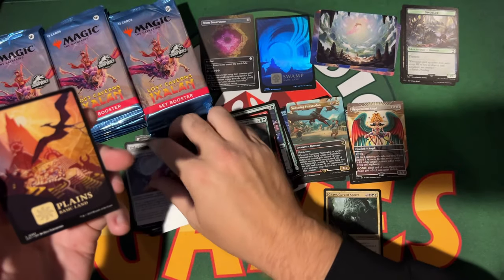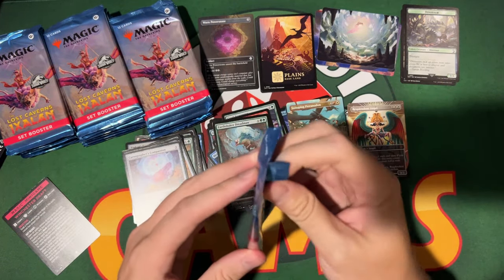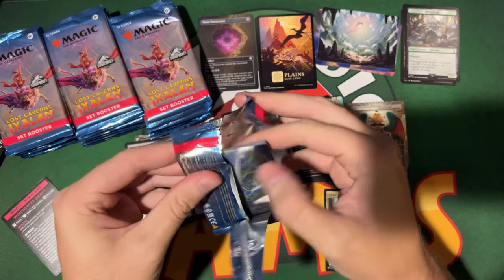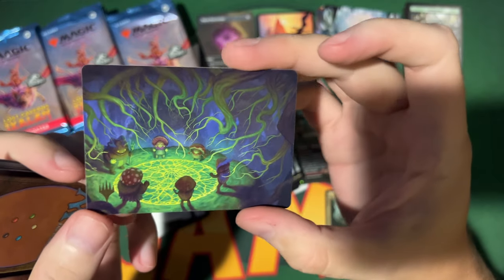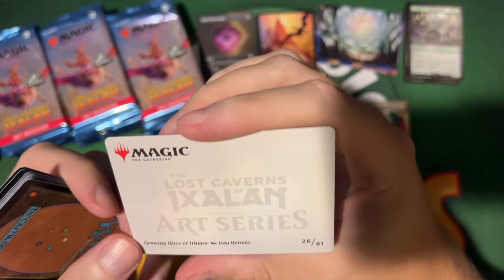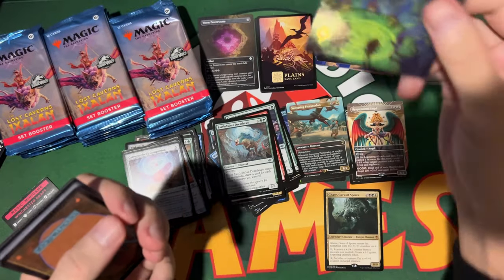These are uncommon, then common, then your land slot is a basic Plains. If you're confused about the packs now, wait till the Play Pack — that's coming in February, that'll get you nice and confused. Another signed art card — look at that stamp of the Magic symbol. Growing Rites of Itlimoc by Josue Hernaise — big shout out to him!